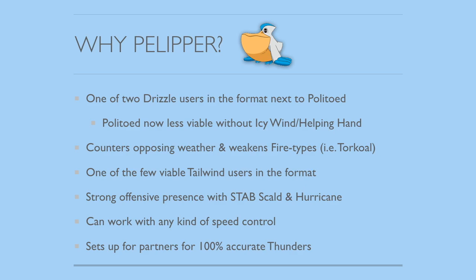Pelipper also gets access to some things that Politoed doesn't. It counters opposing weather and weakens Fire-types — Torkoal, for example, is one of the biggest examples of this. If you're going up against a Torkoal, you can bring in your Pelipper, and not only does that decrease the power of their fire-type attacks, it also means that Torkoal is basically in a really bad position because it's either forced to switch out or just get knocked out. Pelipper is one of the few viable Tailwind users in this format, so not only does it have this incredible ability in Drizzle, it can also set up Tailwind, and speed control is really important in any VGC format.